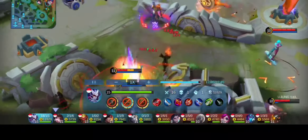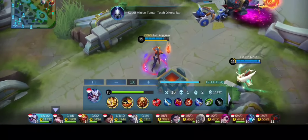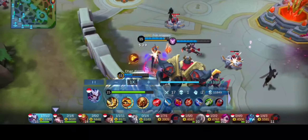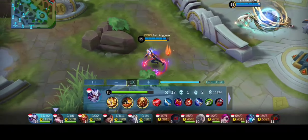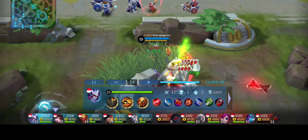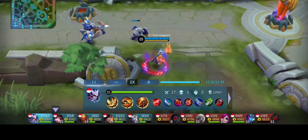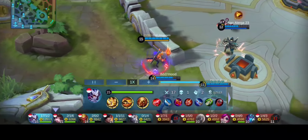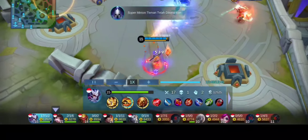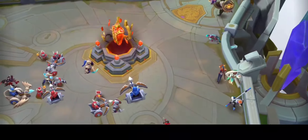Disini saya dilempar oleh Jawhead, saya menghindari dengan skill 2 ya. Saya coba lock core ya, langsung hilang skill 3 ya, Hanabi-nya ya. Saya coba bermain ini sebentar ya, karena core-nya sudah mati dari musuh. Dan ini bisa di-end dengan mudah ya. Saya menggunakan objektif turret di line atas ya agar bisa menghapus. Disini saya enggak pergi dengan turret ya, saya coba kill ya, saya kurang kill-nya ya, jadi saya mencoba mendapatkan kill lagi. Tapi ternyata sudah di-end.